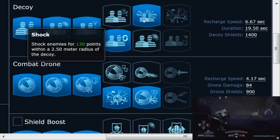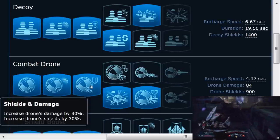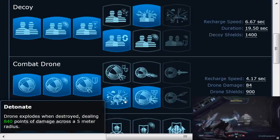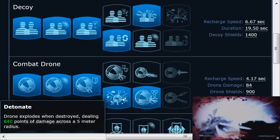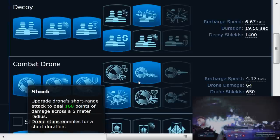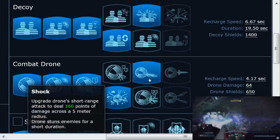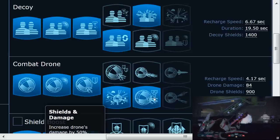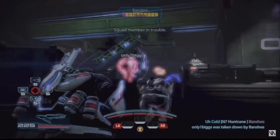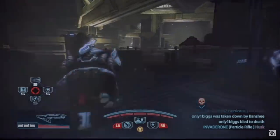For the Sentinel build: on Decoy, rank 4 Durability so it lasts longer, rank 5 Shock for good area coverage. For Combat Drone, rank 4 Detonate for 640 points of damage across 5 meters, rank 5 Shock to stun enemies. If you want to fully spec into rank 6 with Chain Lightning, skip rank 5 Shock and instead go rank 5 Shields and Damage so the drone lasts longer while attacking with Chain Lightning.